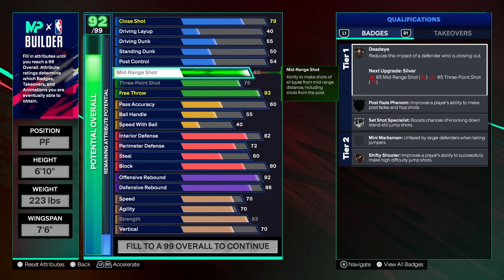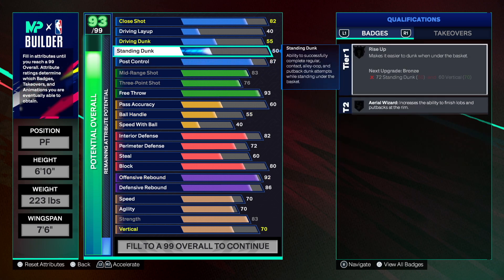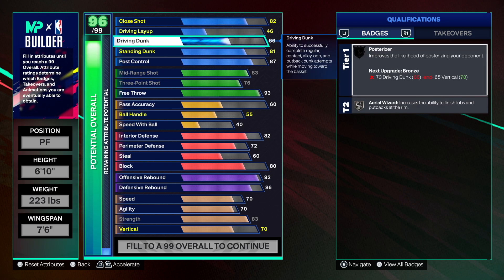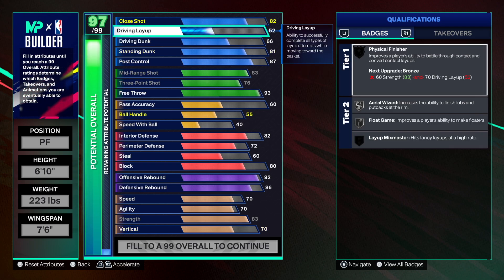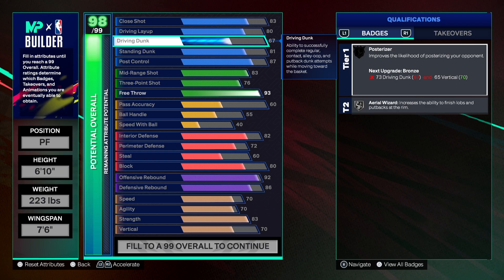You should be able to get buckets with this build. Post control is going to be there at 87 — 87 is amazing this year. You get gold Post Powerhouse, silver Unpluckable, silver Hook Specialist, silver Post Fade — a lot of gold greatness right there. Then we go 81 on Rise Up, driving dunk at 66, and then definitely get that 80 on driving layup.